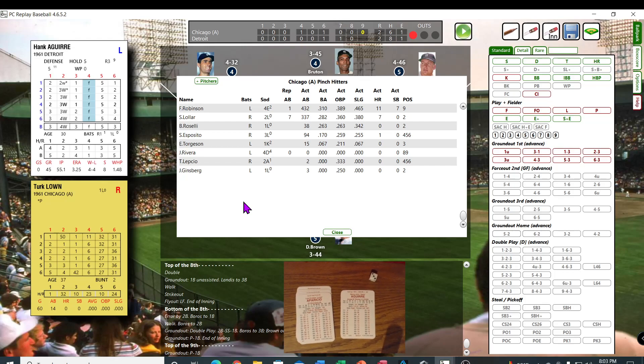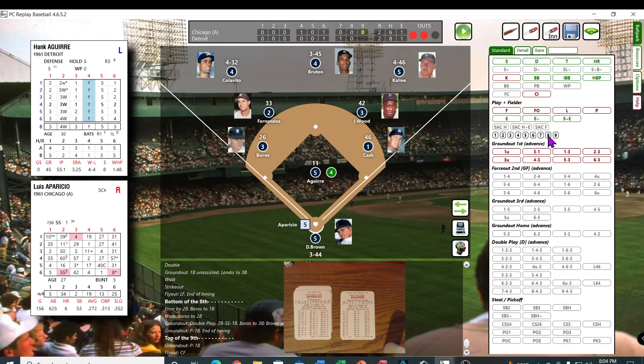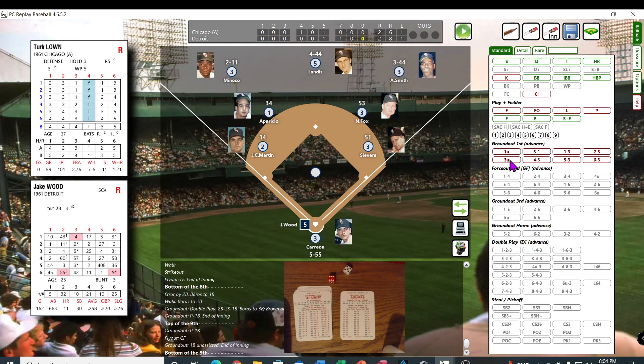Frank Robinson — they're looking for a power hitter here. One out — Frank Robinson at the plate. 51, that's an 8. He's a B — fly out to center. Tie game going. 65, 35 — that's going to be unassisted to first. Ground ball out to Cash — steps on the bag, and that's it.